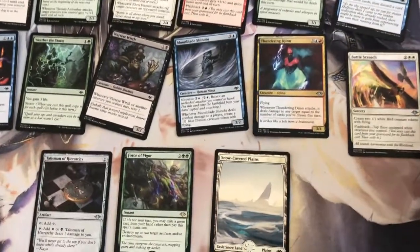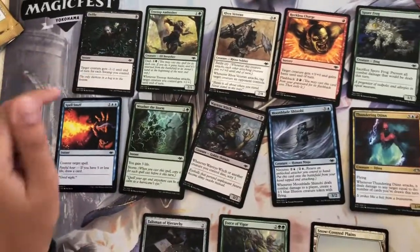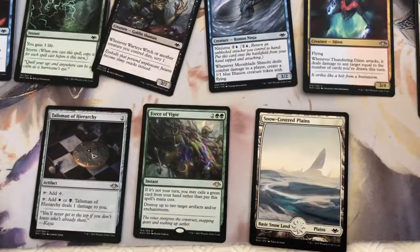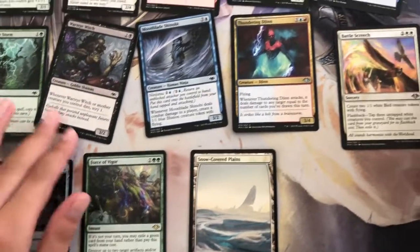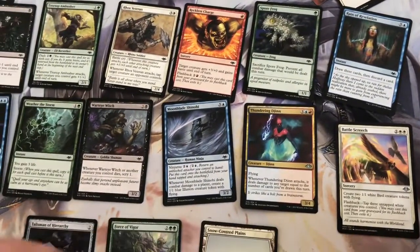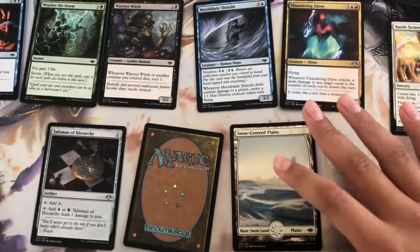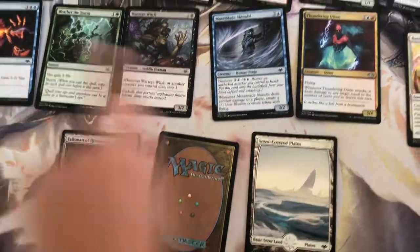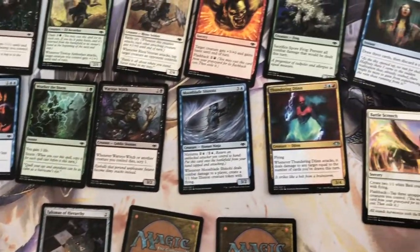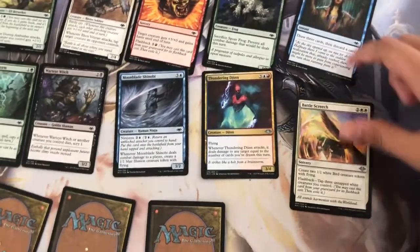Defile is a good removal, which is always good in draft. Force of Vigor is useful for Modern play but not really for draft — if you want to win the draft, Force of Vigor is not your pick. Snow lands aren't needed much in this pack, so take that out. Tasman of Hierarchy — this is your pack one pick one consideration. You might not be certain you're going black-white, so out with Battle Screech.